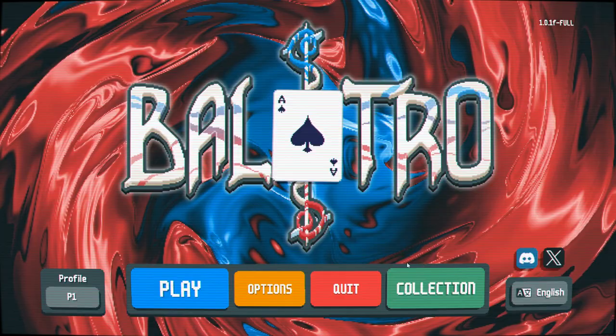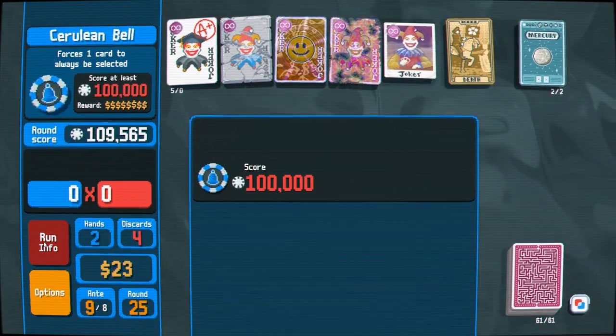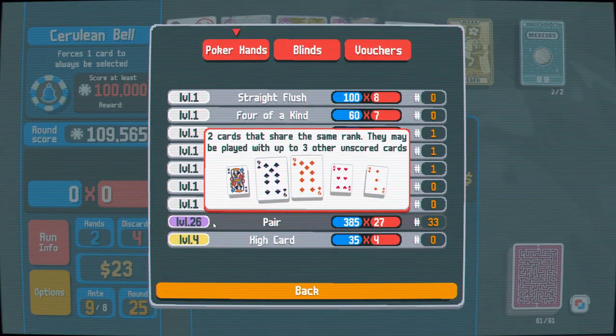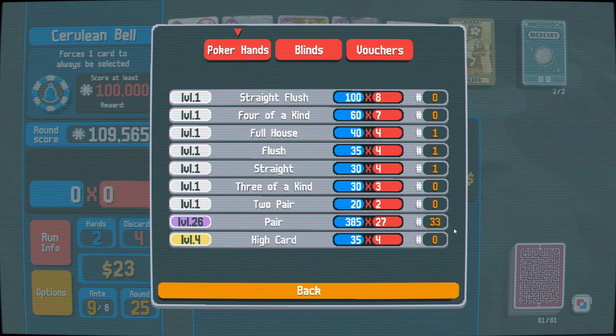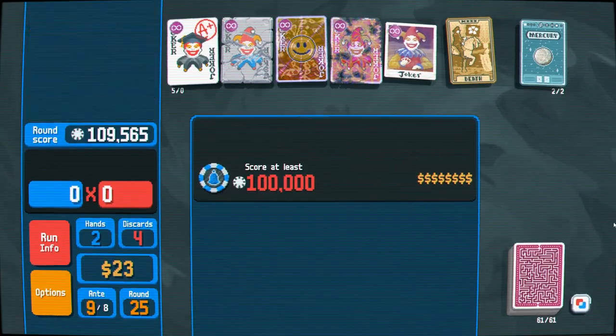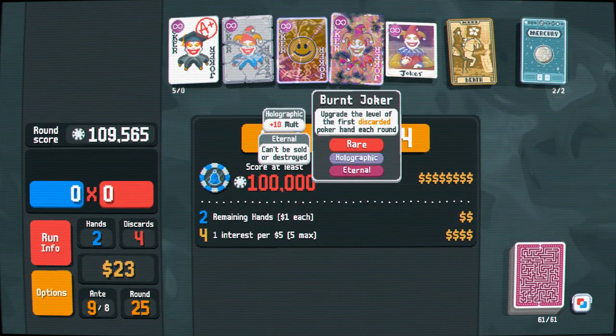I should have checked. At the end of it all - Level 26 pair, 385 x 27. Yeah, that would do it, wouldn't it? Alright, that's a good run. Thanks to Burn Joker. And thanks for watching. Goodbye.